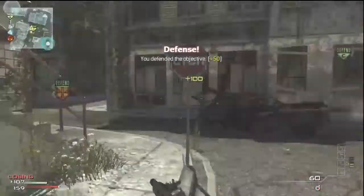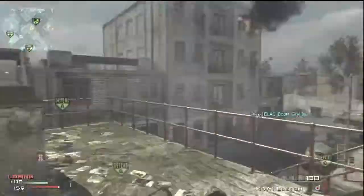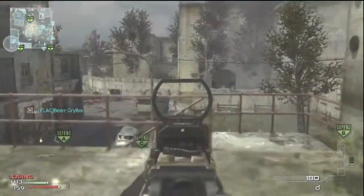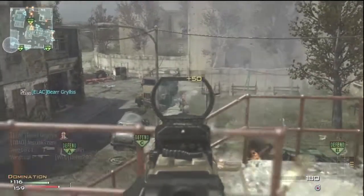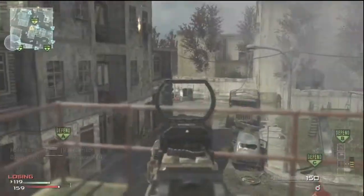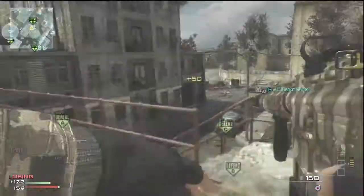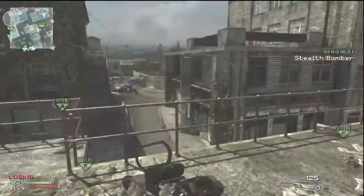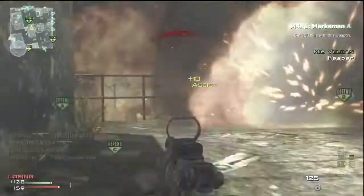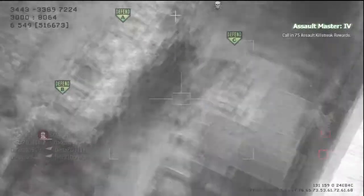Another good tactical grenade is the Portable Radar. If you put it near an objective while focusing on another one, it will tell you if someone's approaching. You can put it in a pathway leading up to an objective and call out to teammates saying, 'Hey, there's a hallway over by B and there's about four guys on the way — I see them on my Portable Radar.' Obviously, Assassin is pretty abundant and overused in this game, but about seven times out of ten you'll see the guys coming and can take them out.